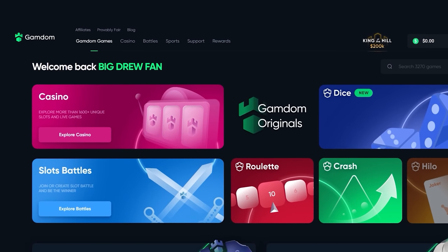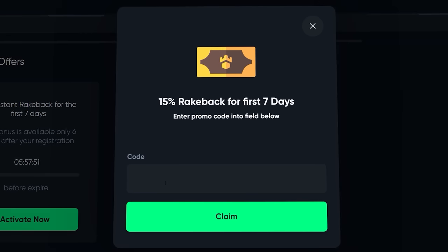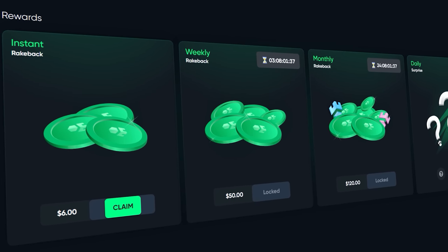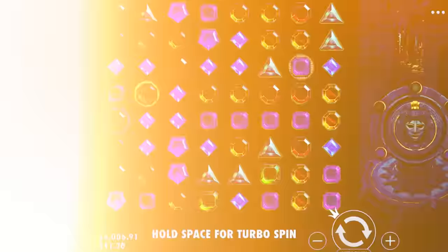Before the video continues, guys, if you want some rewards on Gamdom, click at the top of the page where it says rewards and scroll to the bottom where it says claim bonus, type in 'drew,' and click claim. This will enable 15% rake back on your account for one week and you also get access to the instant weekly, monthly, and daily surprise rake back. Thank you guys who do sign up using my code, and thank you for watching the video.